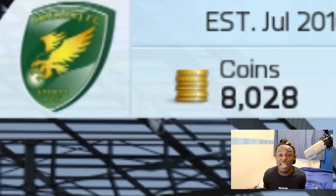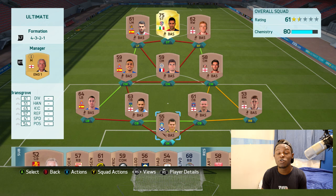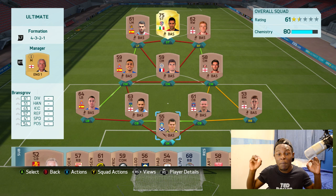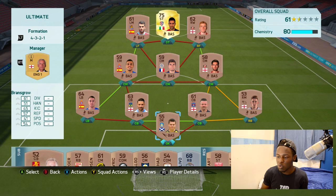Pretty much starting off with 8k coins — would have been close to 9k before buying Sal. That's mainly because I played the draft, got two rounds in, lost one game, and from the packs I managed to build up that amount of coins. Hopefully you guys are going to enjoy this and if you do, make sure to drop a like. If you want to talk to me outside YouTube, I'm on Twitter, Instagram, and Snapchat — all links are down in the description.